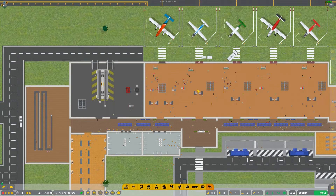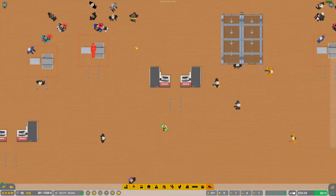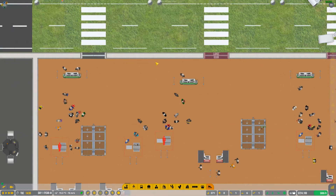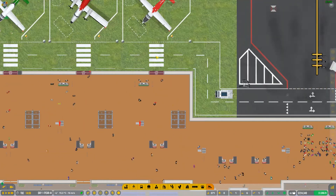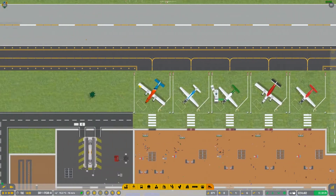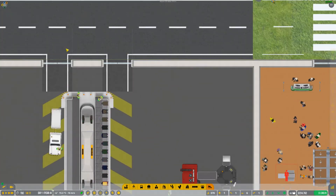Greetings and salutations, YouTube wanderer. The Lost One here, and welcome back to Airport CEO and the very dysfunctional Lost International Airport, which I can never get right. I'm starting to get rid of the doors again to see if that'll help things out a little bit — it never does, but I'm doing it anyway. I don't really need them there other than to stop the draft of wind, I think.